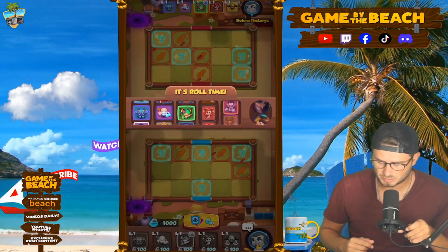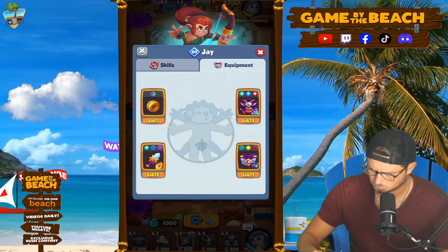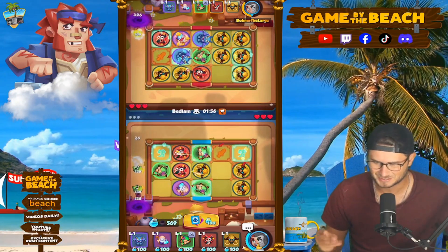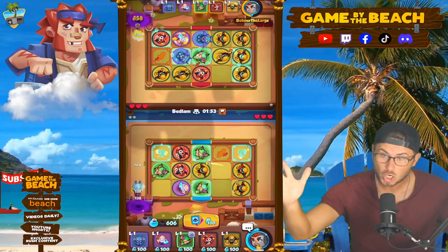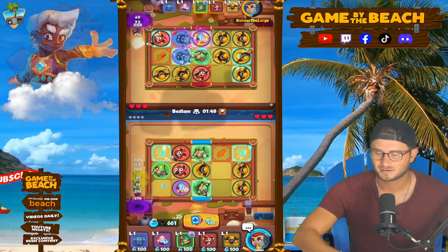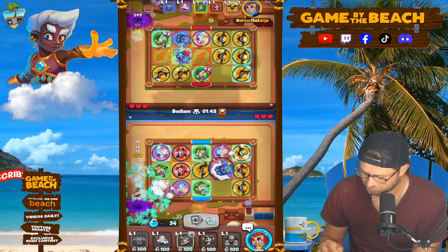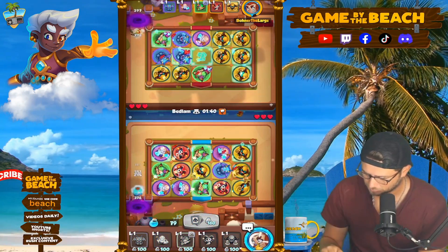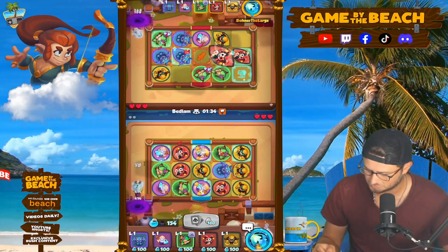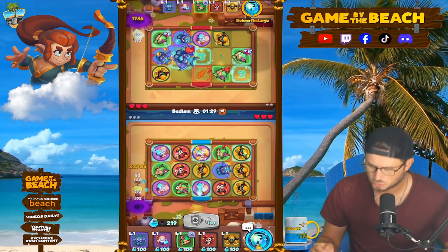Welcome back once again, fellas. We're going to be jumping right into a mirror match, showing off my boy Gargoyle, baby. We got ourselves a Gargoyle. I'm pretty excited — Gargoyle is near and dear to my heart. Let's find a really nice tile to put him on. Let's put him up here, because then he'll be on two out of three, boosting everybody all over the place, which will be super fun.